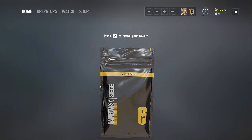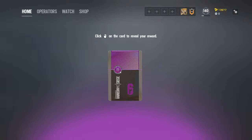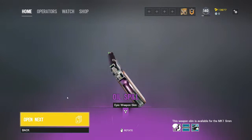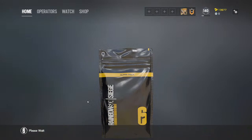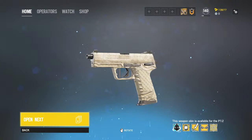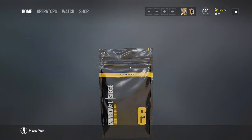Let's open the next one — come on, give me more Epic! Oh really, Epic again! It's a pistol — not bad. It's a chrome purple pistol with a wooden handle. Come on, another Epic! This is a rare weapon pistol skin.